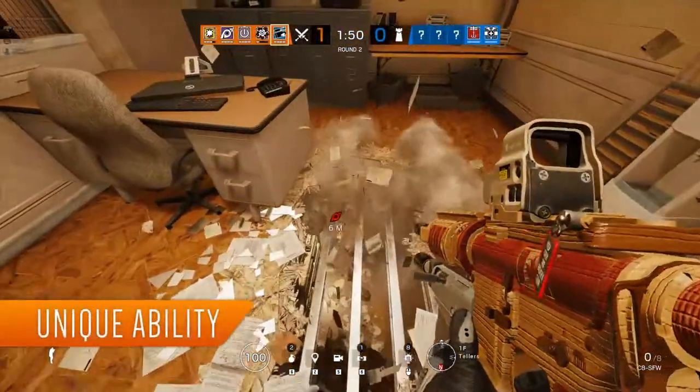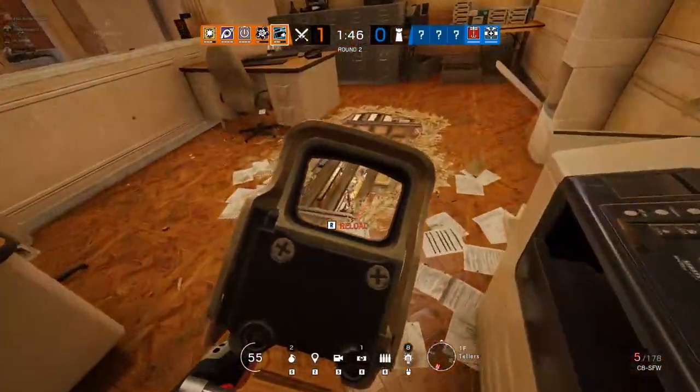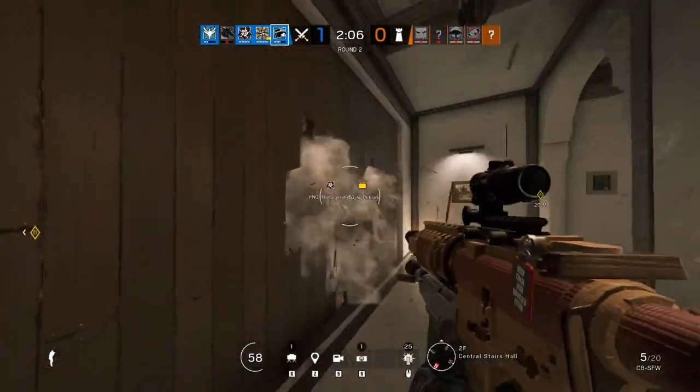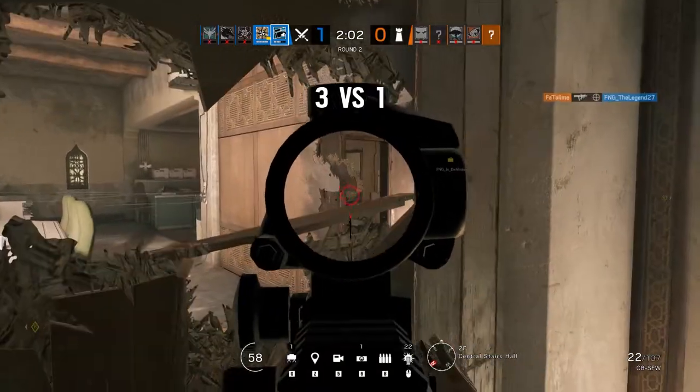Buck's unique gadget is the Skeleton Key Underbarrel Shotgun. This rather simplistic tool is used for the soft destruction of walls, floors, and barricades. While destruction is certainly the Skeleton Key's primary function, it also doubles as a secondary offensive weapon if needed.